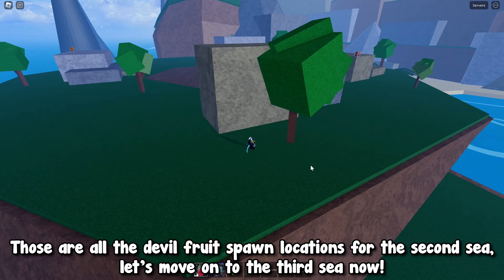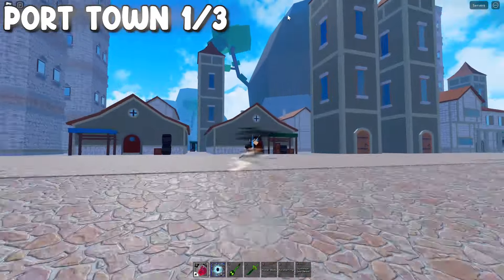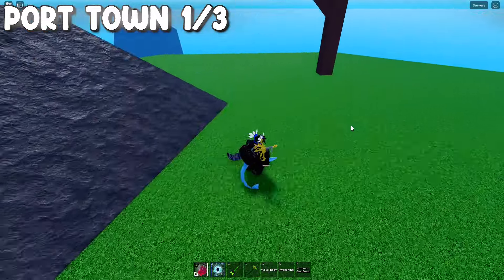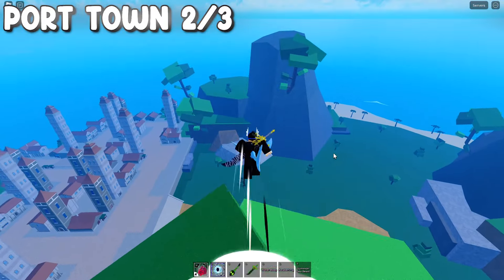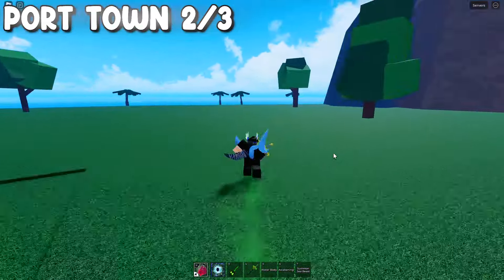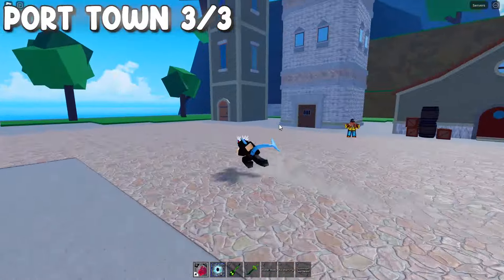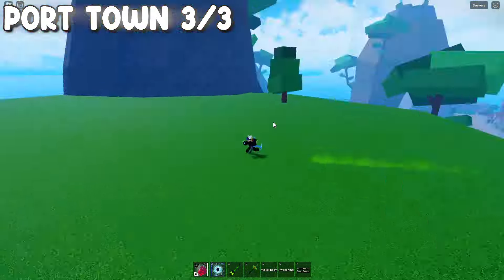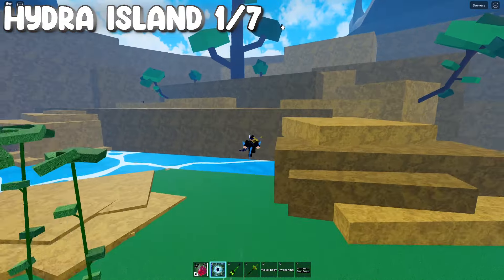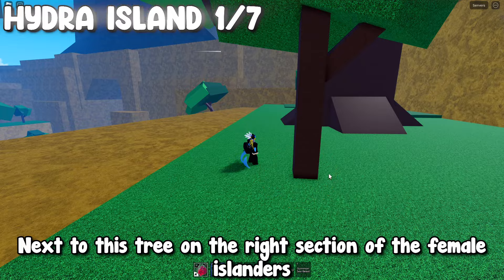Let's move on to the third sea now. By this tree. Near this palm tree. Next to this tree up the hill. Next to this tree on the right section of the female islanders.